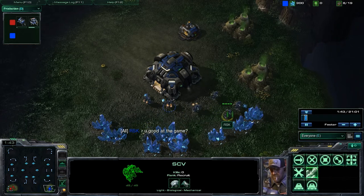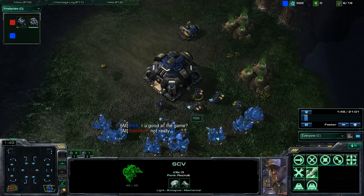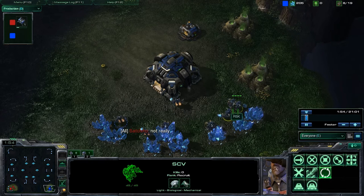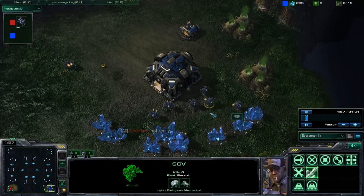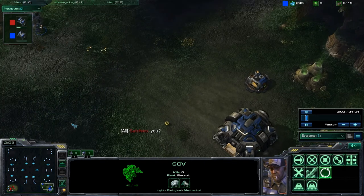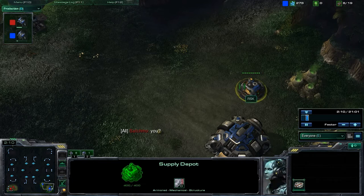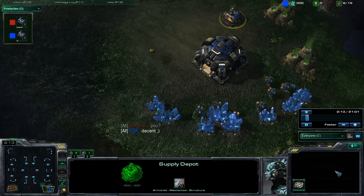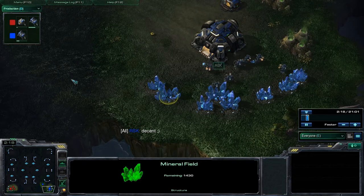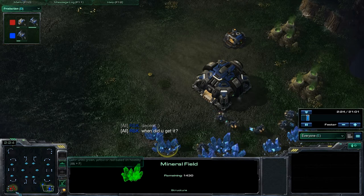Obviously all the pro players, and most of you already know it, but you just shift and then right-click one of your SCVs, or a drone or a probe. You can shift-click and keep building Supply Depots, and then after you've done that, you can shift-click onto your mineral patch. That way you don't have to left-click on them then right-click to your mineral patch again and all that.